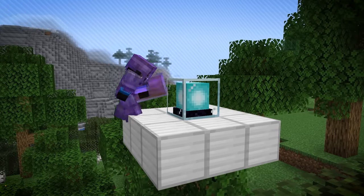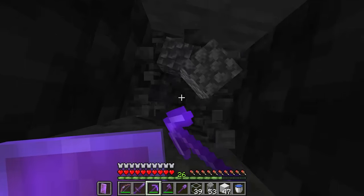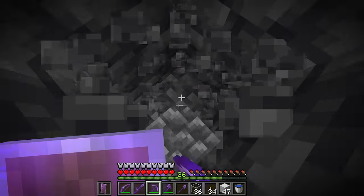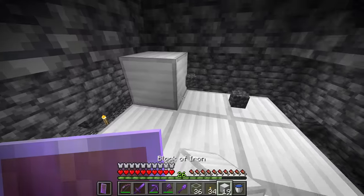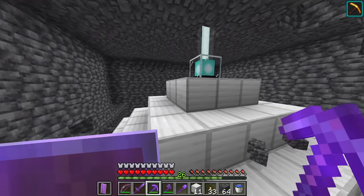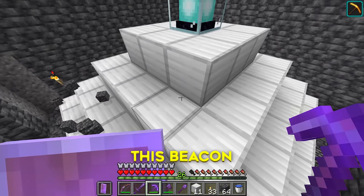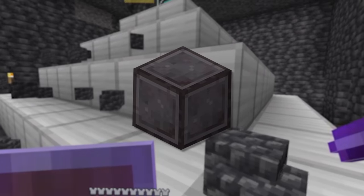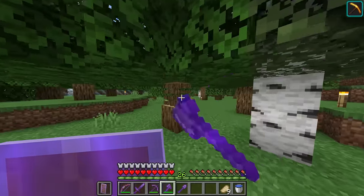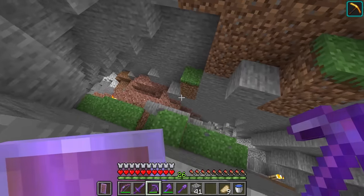If I was to place this beacon above ground, its effects wouldn't reach me underground. So it's actually best I place the beacon at the bottom of the world. But for that I'm going to have to dig down. Maybe not the prettiest thing right now, but who's to say that one day I don't decorate this room, or maybe even upgrade this beacon to gold? Emerald? Netherite even? I now have a beacon that provides the haste 2 effect across all of my world. It means I'm going to be able to cut down trees so much faster, and mine and explore underground so much faster as well.